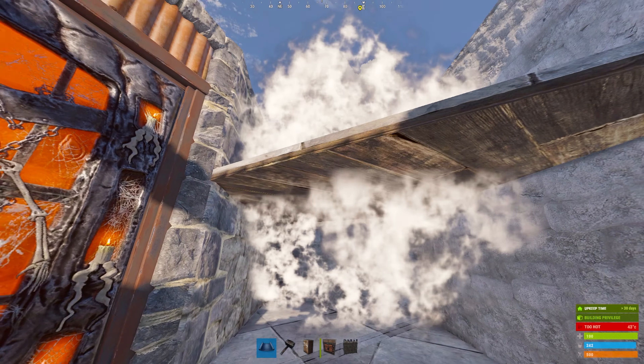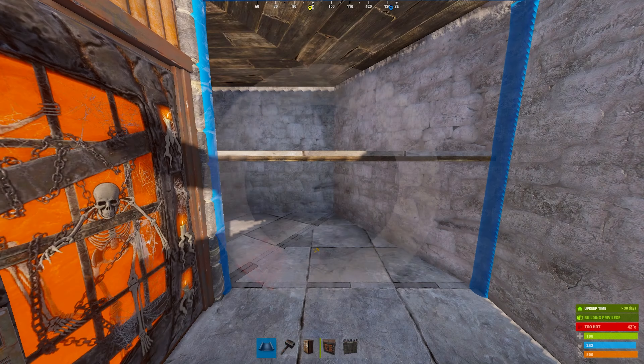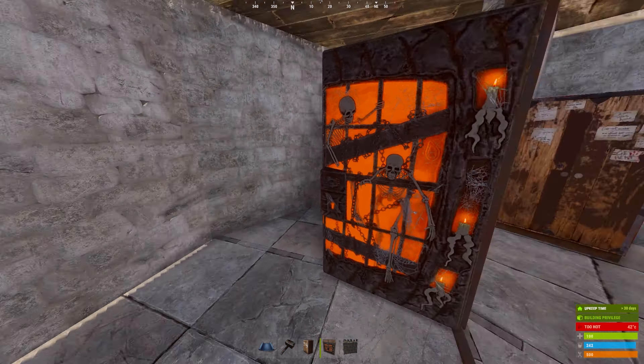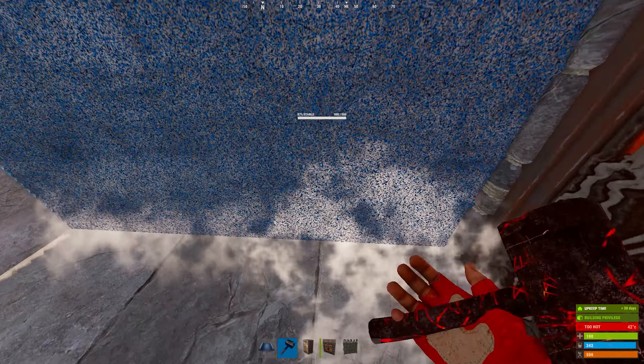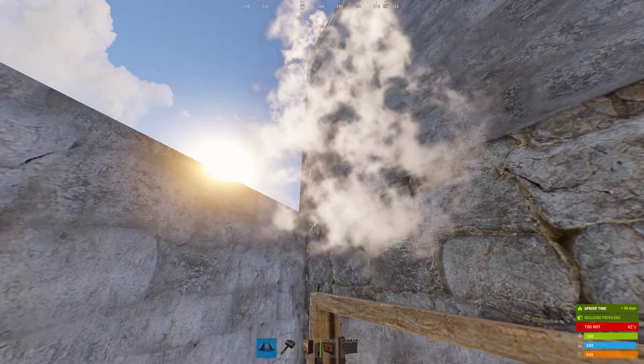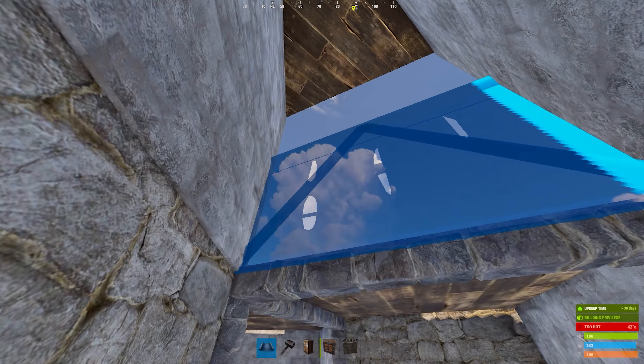I will mention here that these boot rooms can be either windowed or garage doored, as I show here. Though I do not show it, you are able to finish off the suey bunker, but make sure that you put a bag in there.